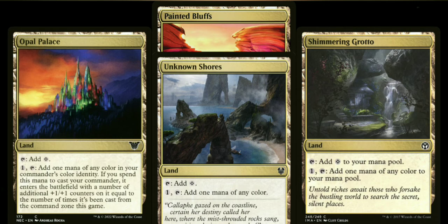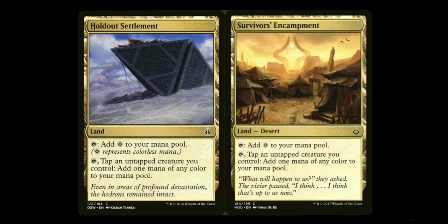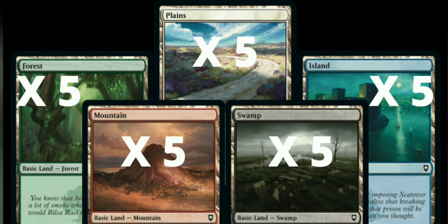Opal Palace has a second ability — you can go ahead and read that on the card. Then we have Holdout Settlement and Survivor's Encampment, which are similar but slightly different. They come into play untapped, and instead of paying one, you tap them and tap an untapped creature you control to add one mana of any color — kind of gets around having to pay more mana for filtering. As for basic lands, I went with five of each basic land type to have a good variety of lands coming into play.